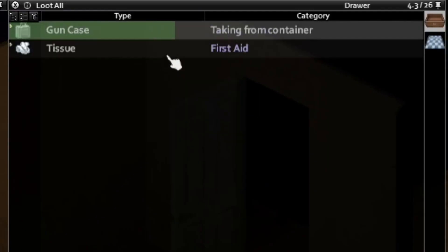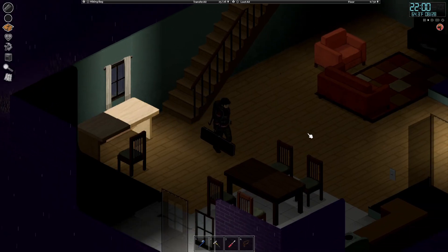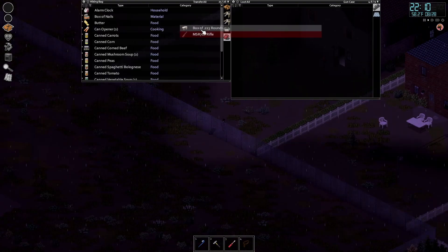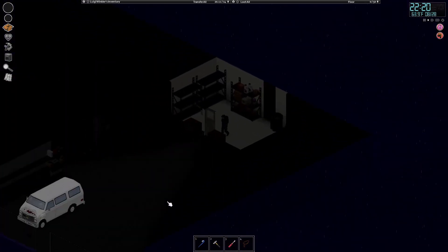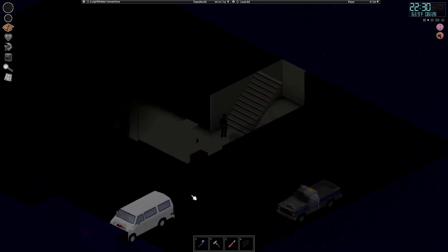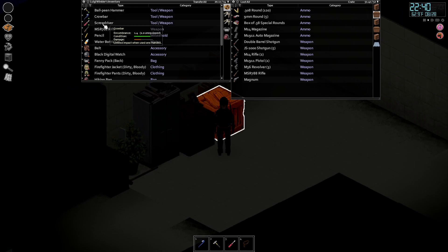Another gun case — bro, that's a big ass gun case. I'm a bit encumbered, I'll take this home. I'm not finding a how-to-use-generators book, but I'm just finding gun after gun after gun at this point. I should probably hook up the generator so I could see downstairs — not like the whole point of me going out right now is so I can actually do that. I feel like I've got no brain cells sometimes.